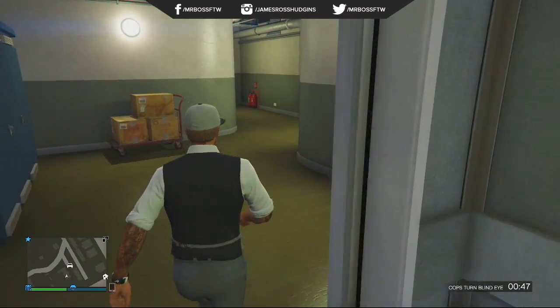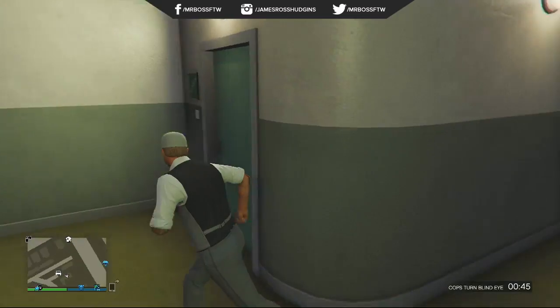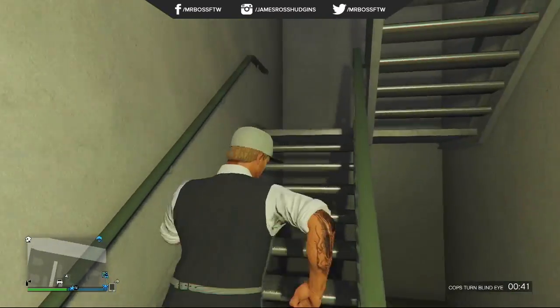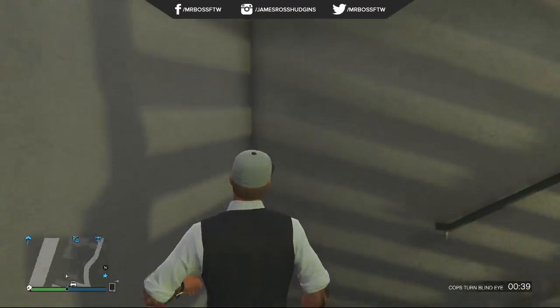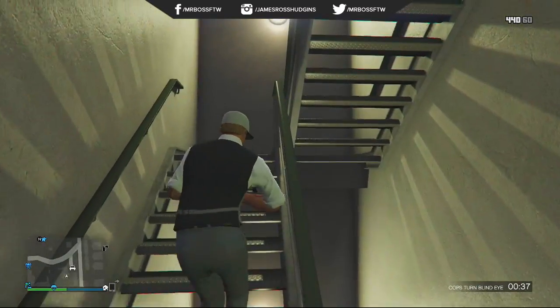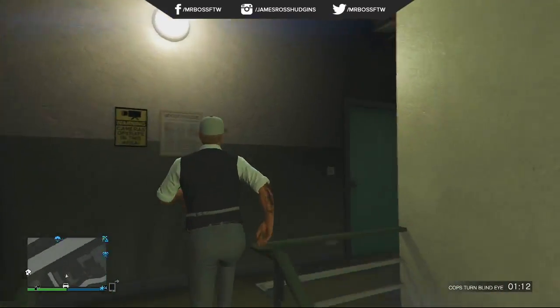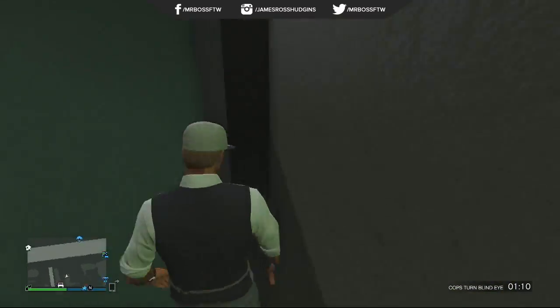There's a ton of fun and cool things you can do now that this is available online. You can climb to the top of the tower and try to take out all the guys up top. You really got to be careful — it's a long trek up to the top of the tower, but when you eventually do make it, you'll be greeted by a few guys.